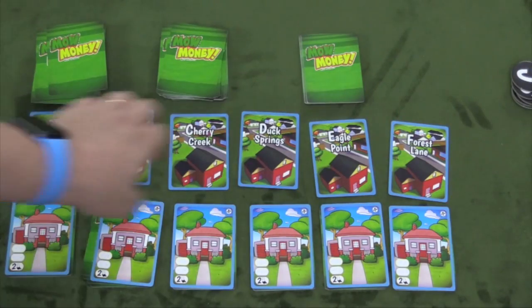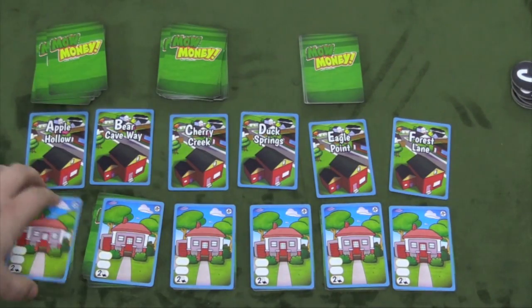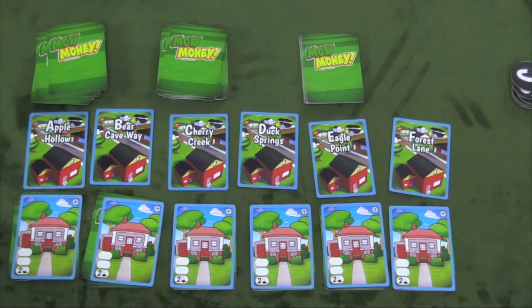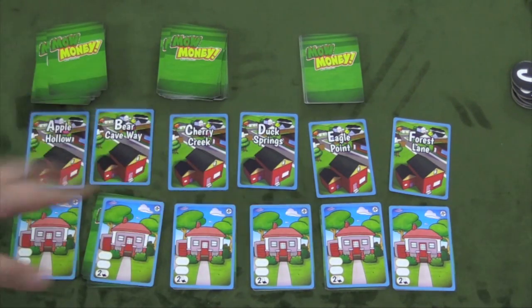In this game, you're going to be cutting the grass of several neighborhoods. You see the full complement of six neighborhoods here; that's if you're using six players. If you were using four neighborhoods, you would simply use Apple Hollow through Duck Springs. The name doesn't matter, it's simply A, B, C, D, E, and F.